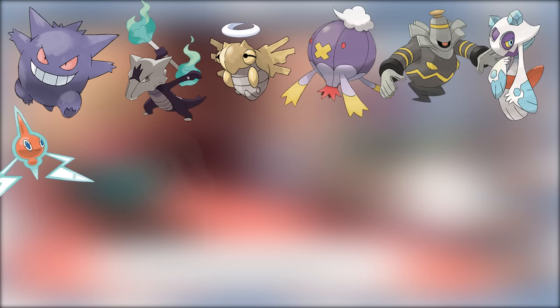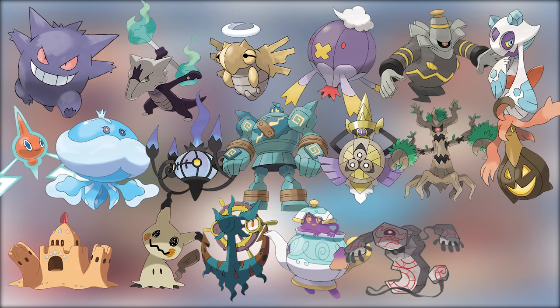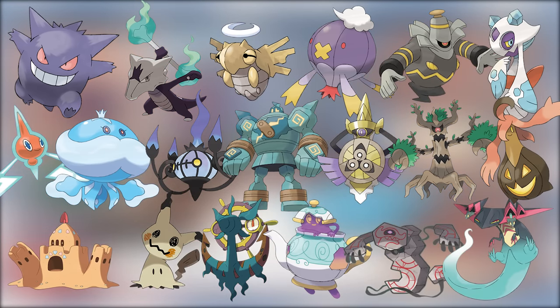However, Sword and Shield are exceptions to this, with over a dozen possible Ghost-type encounters, many of which are available pretty early in the game.